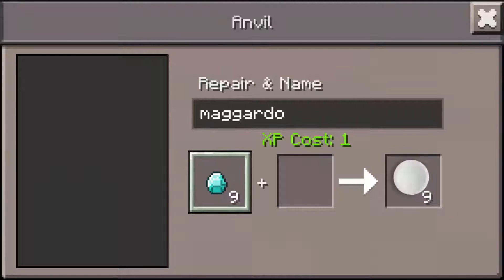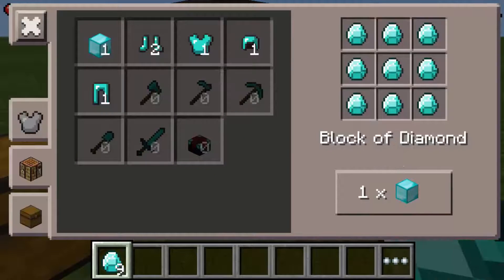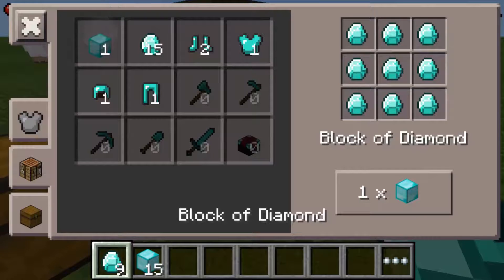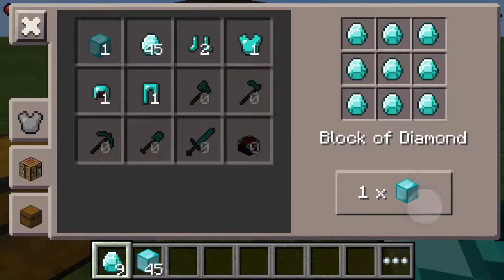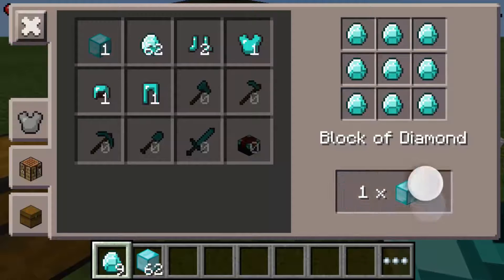So after you rename it, you just need to take it out and go over here into the crafting table. As you can see, when I tap on the diamond here and it says block of diamond, I can actually craft as many as I want with just these nine diamonds. So you guys can continuously keep doing this until you feel like you've got as many diamonds as you could have possibly imagined.